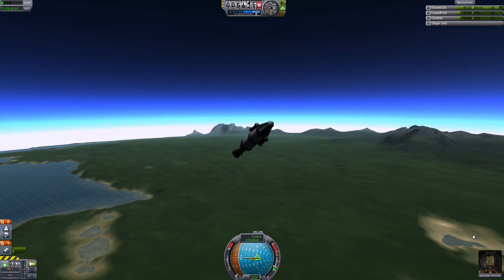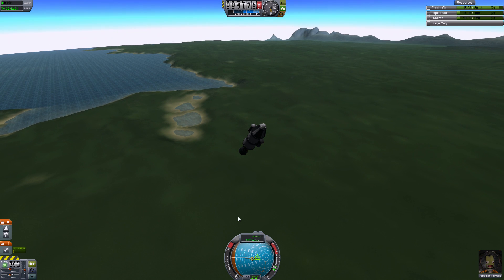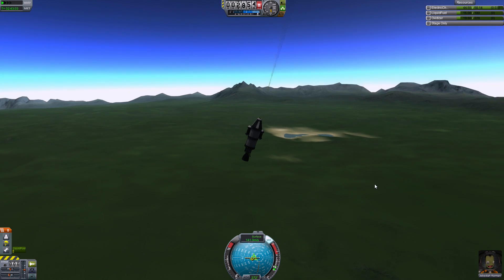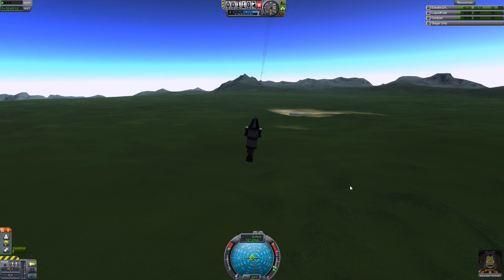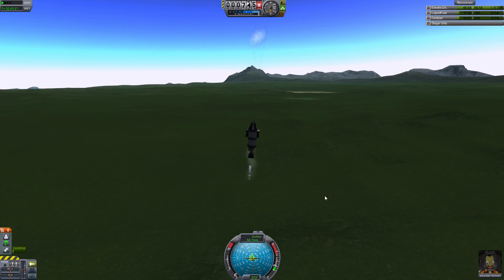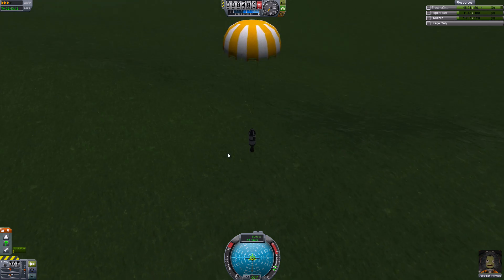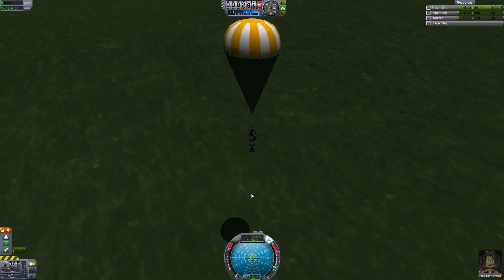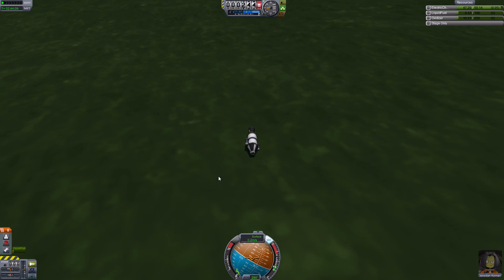We are exploring Kerbin with Mystery Goo and Jebediah — it's great so far. I haven't seen any currency yet that you have to use to build rockets, but I see they focused more on cost in the science tree. I think it's coming pretty soon that they will put in some cost model. I guess they want to see how the science tree turns out first. They said they didn't want to make it impossible to play, but a little bit more challenging. There's the ground — we're trying not to hit it at 10 meters per second. Don't land on the canisters. We saved the canisters!